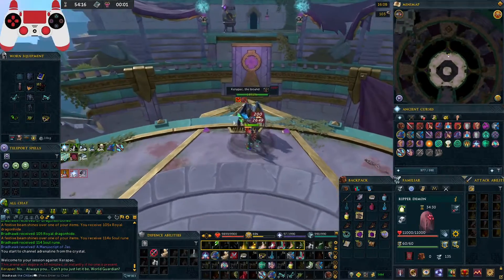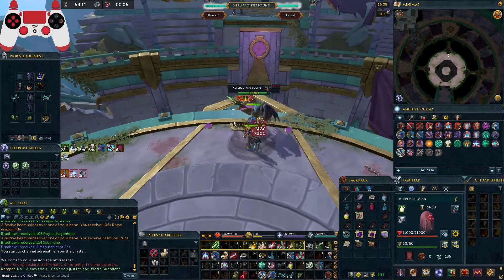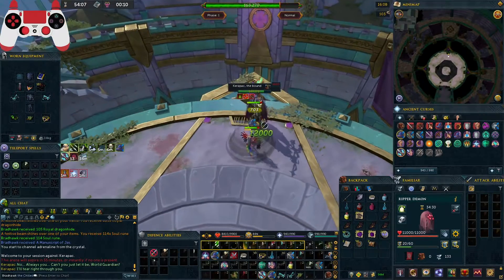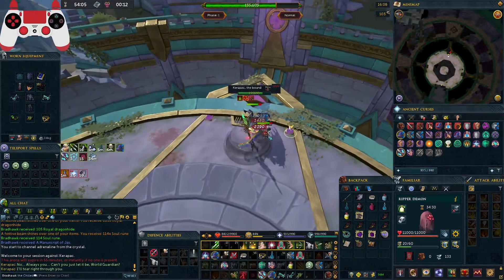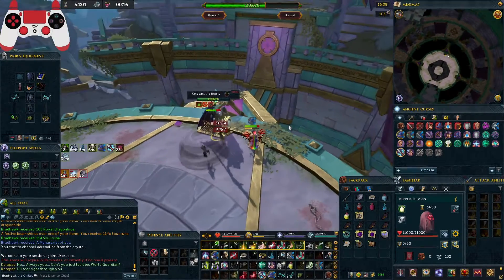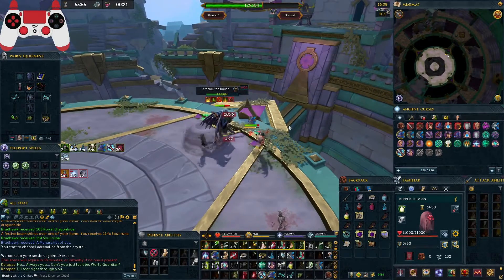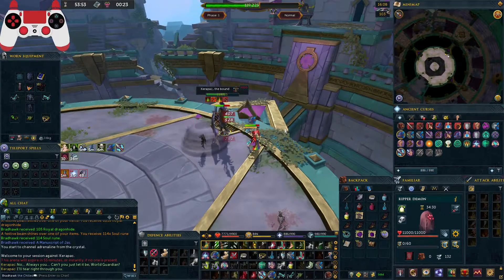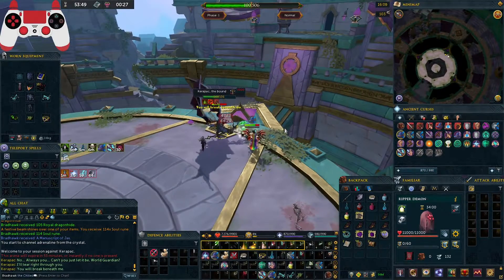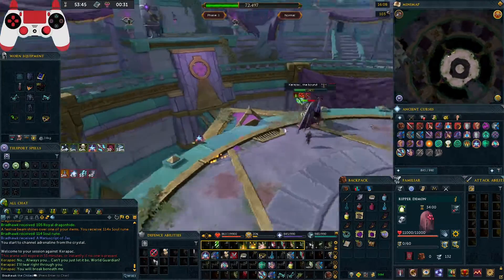The first threshold is gonna be snapshot. Before this instance ends, I'm gonna have snapshot again and I can activate it with my essence of finality spec, which is a really powerful combo. At the last three seconds I'll activate them — five seconds, four seconds — I'm gonna activate snapshot now and then switch to my essence of finality spec. I'm gonna get some healing and do mad damage — that was like around 17k.